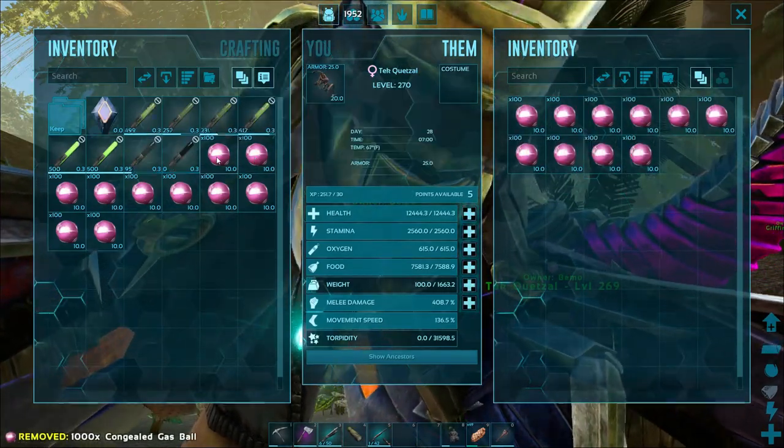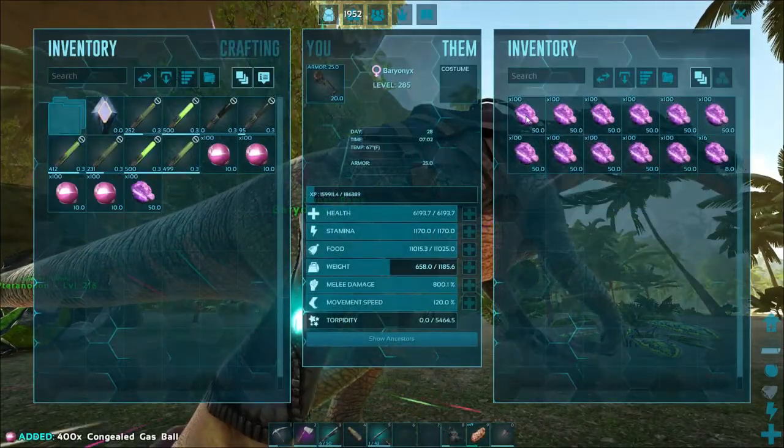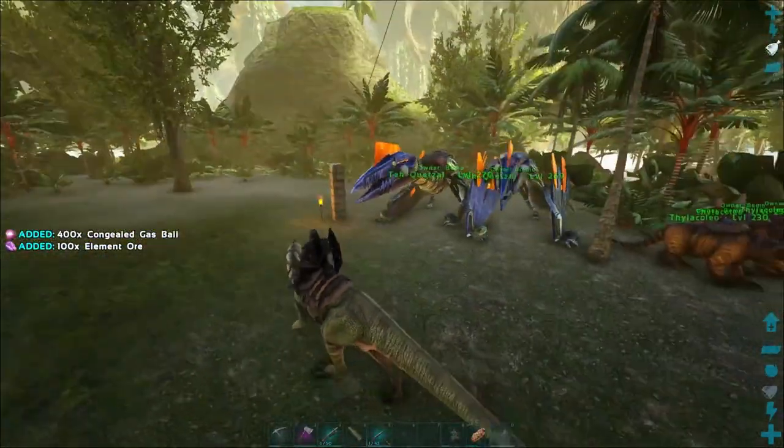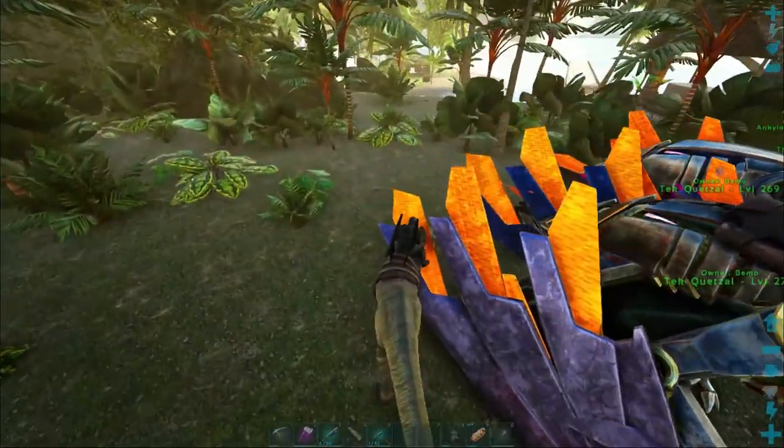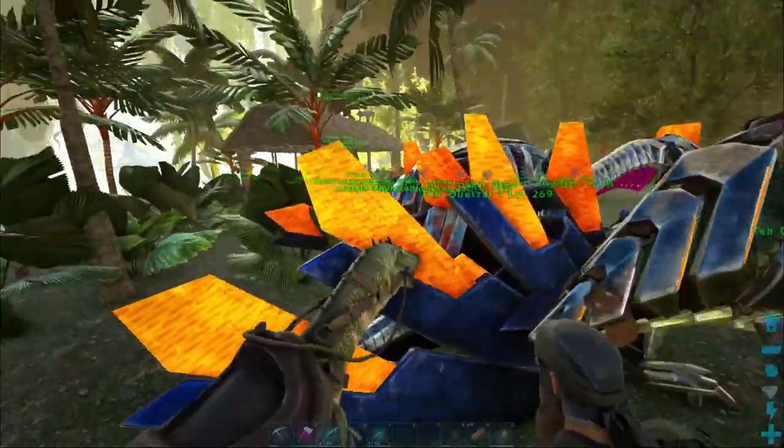Let's go ahead and get this stuff in here - we're going to need to empty all this ore into him as well. Oh crap, that's pretty heavy. Let's get him closer so I don't have to keep shuttling it back and forth.